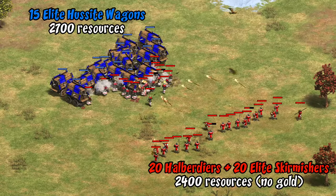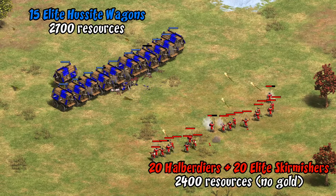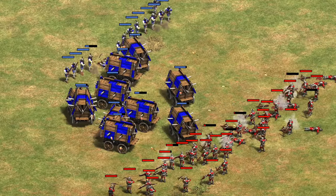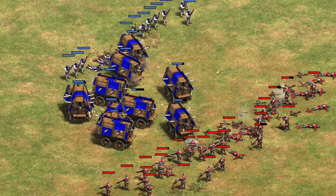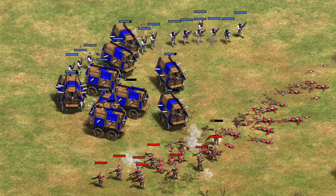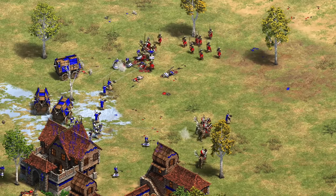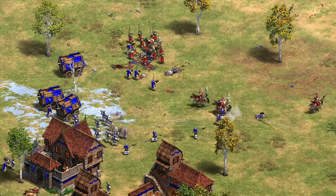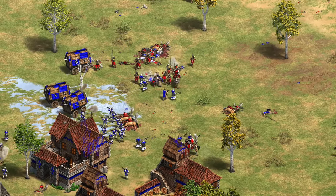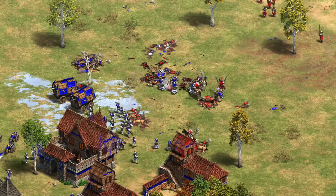In terms of what the Hussite Wagon is good against — as we just saw, they do quite well against skirmishers and halberdiers. Here, outnumbered almost three to one, they still win handily and give great population efficiency against cheap filler units. They're at their best against archers, especially when combined with hand cannoneers who would normally be at a disadvantage there. Bohemians also have chemistry for their crossbows in castle age, so that's another combination that can work well.